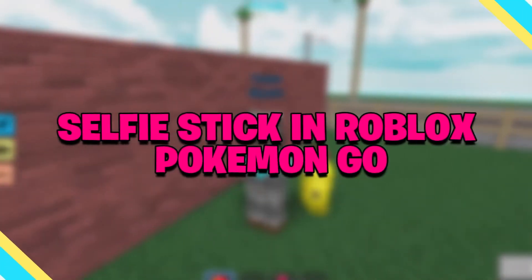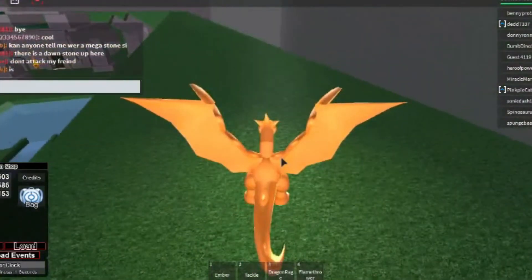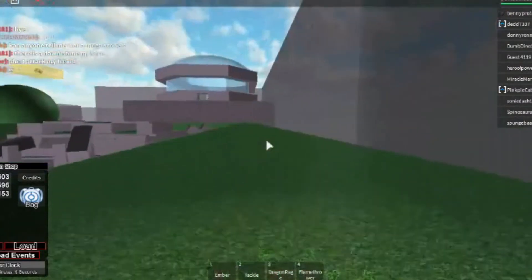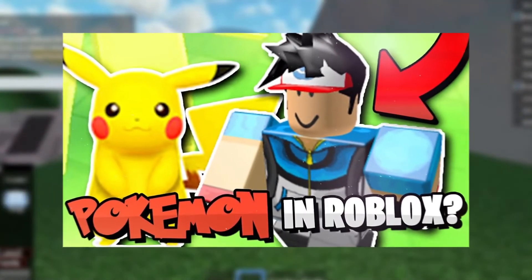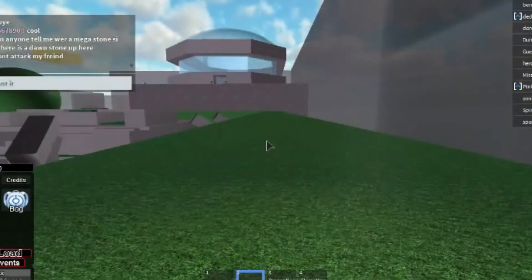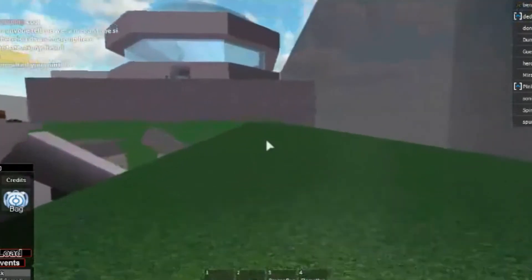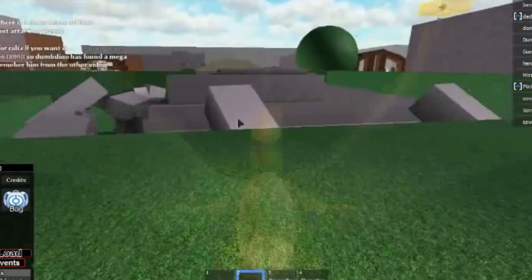Selfie Stick in Roblox Pokémon Go. This item might be considered more of an accessory than a useful item, but it sure seems like a very decent thing to have. The best thing about the Selfie Stick in Roblox Pokémon Go is that it humanized the game a little bit — it made it feel more like a person playing the game. And since selfie sticks were a huge thing back then, it definitely got a few people wanting to own this accessory.